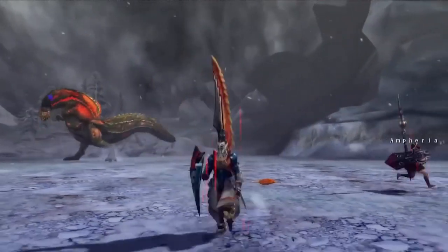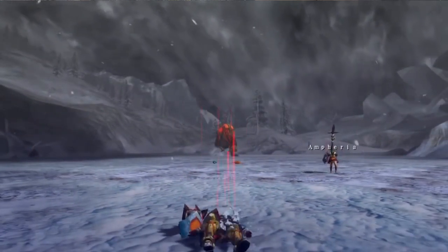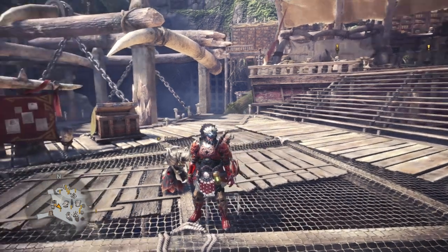Devil Joe also has a Rock Fling attack with a range up to 40 meters or 148 feet. In past games, Devil Joe's Rock Fling attack will inflict different blights depending on the area. It's unknown currently what blights Devil Joe may inflict once released in Monster Hunter World, but I would certainly prepare for the worst.